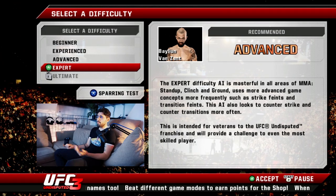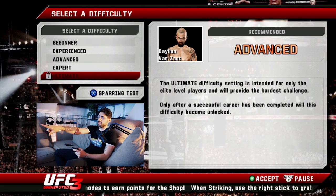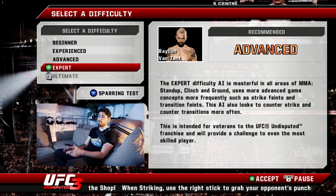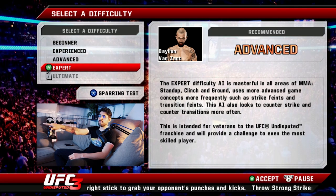All right, let's go — I'll make the character and get everything set up. I did the difficulty test and got recommended Advanced, but we're going to put it on Expert. We can't do Ultimate until we've successfully completed a career first. I'm probably going to skip some of the tutorial bits after this as well, but we'll see.